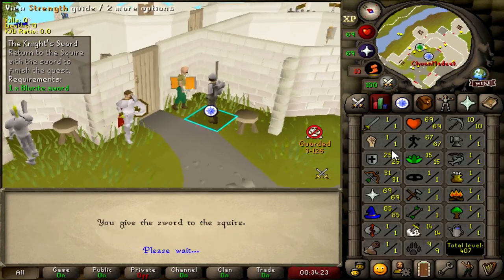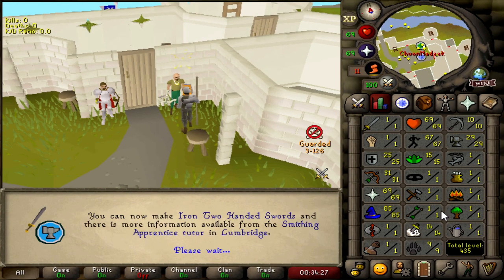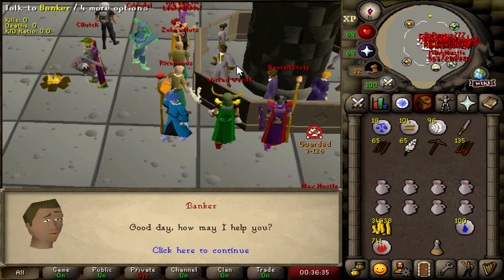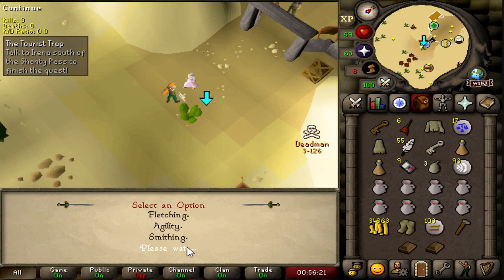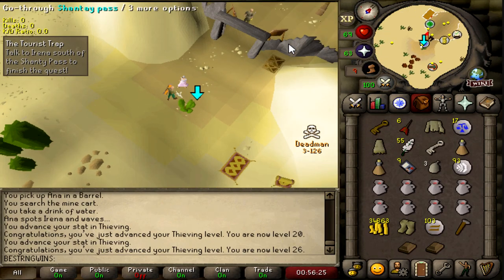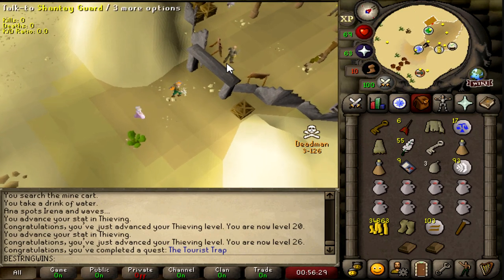And this will be the Knight Sword done — gonna get me to 29 smithing. I just need to get the 10 fletching requirement and then I'm gonna go start Tourist Trap. And that is the 10 fletching requirement done. Tourist Trap completed — I'm just gonna get all this XP in thieving because I don't want to train it at all, but obviously I will have to train it a little bit. Get me to 26, which is nice because I can already use the fruit stalls from that. I can also go start the dig site quest now, which is really good.